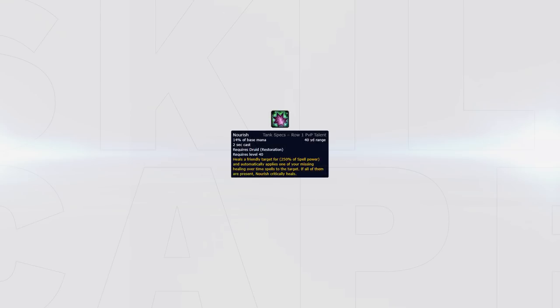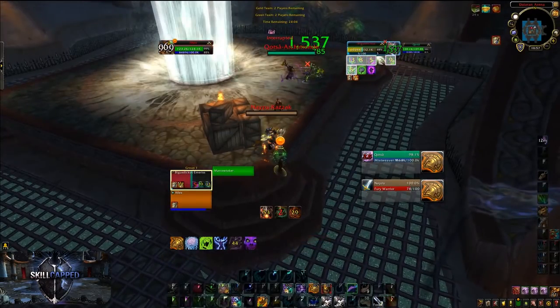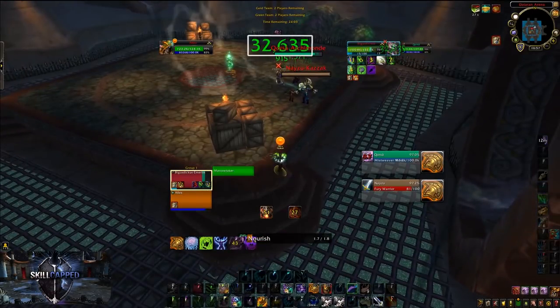Once every healing over time effect on the target is active, Nourish will be a critical heal instead, significantly increasing its value. In another clip, I get all my HOTs up on the target with Nourish, and once all HOTs are active, I use Nourish again and this time it becomes a critical heal, which quickly tops the target.